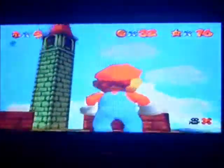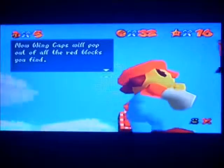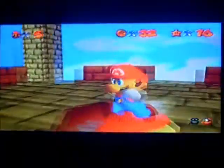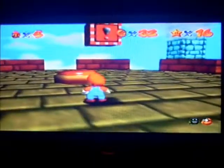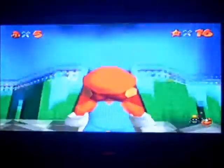You press it, and — 'You stepped on the wing cap switch. In the wing cap, you can soar through the sky. Wing caps will pop out of all the red blocks you find.' Would you like to save? Yes, please. What used to be invisible red blocks are now visible, and you just have to do a triple jump to start flying. I believe I can't even get these — no, I can't. Okay, I'm going to die and try again. I'm actually going to cut out this time until I actually get the star, because it's just going to be boring watching me try it again.